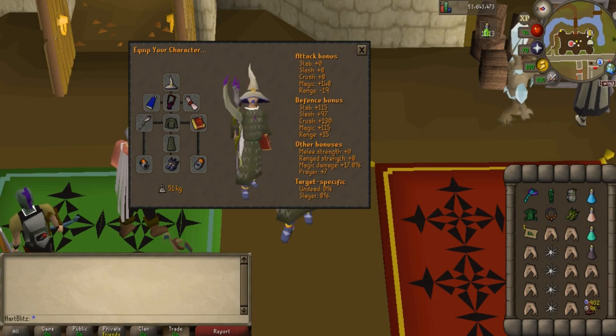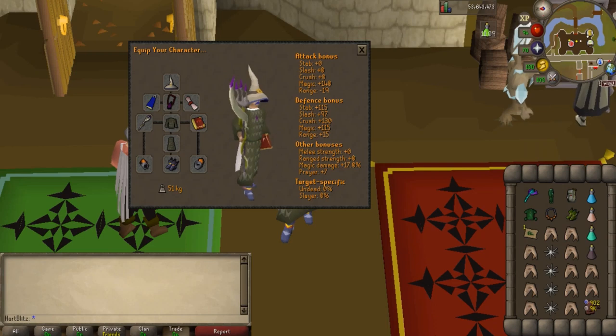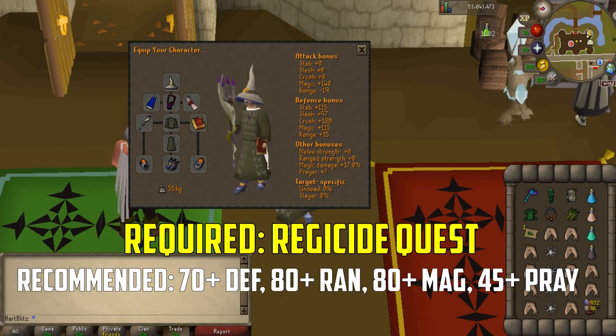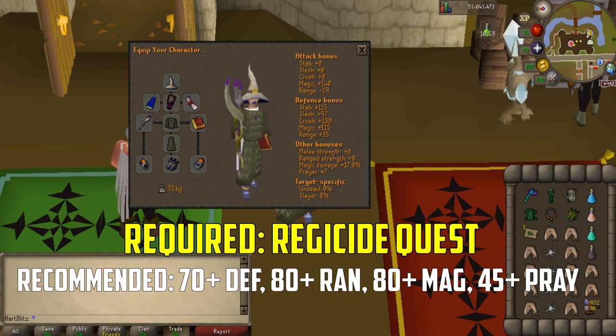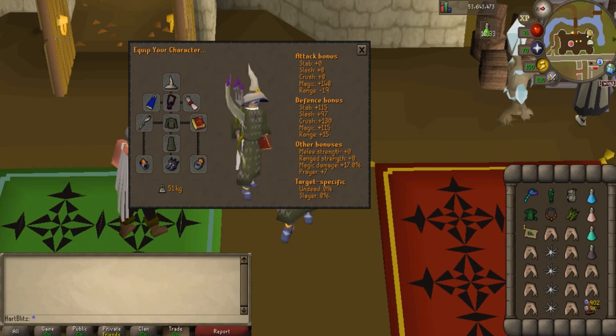The next monster is extremely popular, especially when rebuilding. This monster is Zulrah, a pretty powerful boss. This boss requires the completion of the Regicide quest, or up until you reach the point of Port Tyras. I would recommend 70 plus Defense, 80 plus Range, and 80 plus Magic. Additionally, you must have the protection prayers, but you should probably have a higher prayer level if possible — I would recommend at least 45. Zulrah requires Range and Magic to kill effectively, and this is how we will be doing Zulrah in this video. If you want an in-depth guide on Zulrah, let me know in the comments, because I will not be going into extreme detail, I will only be telling you the basics.